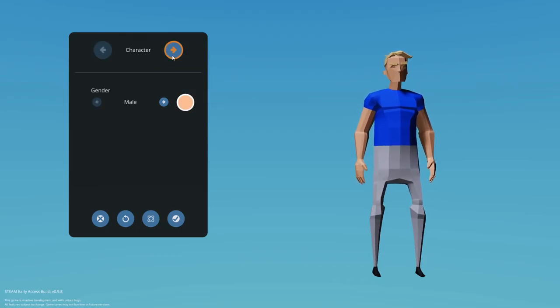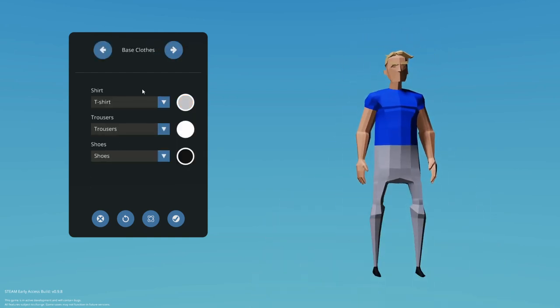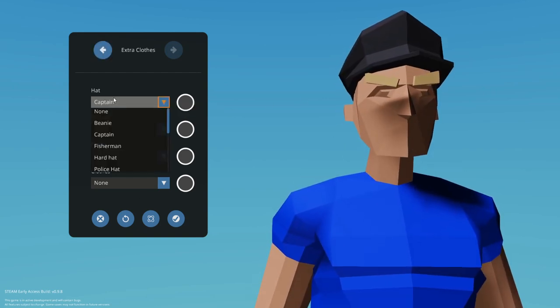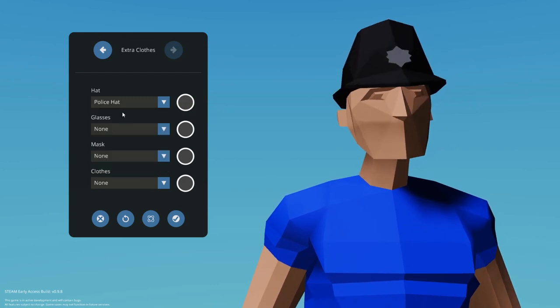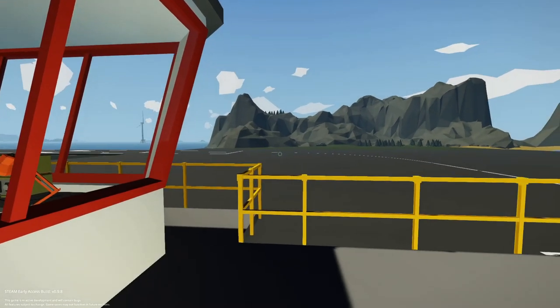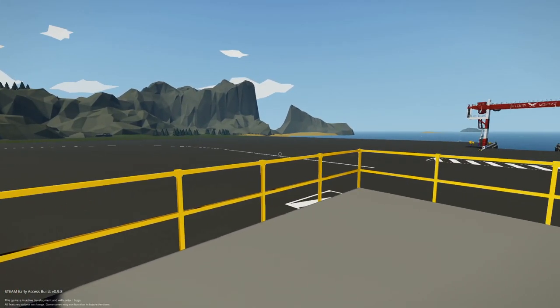Now that we are loading into our first game of Stormworks, we have a character customizer. You can change around clothing, aesthetics, and whatnot — silly stuff like a captain's hat or a police hat. You can also randomize, reset, and exit. I'm just going to click complete to save my character setup. And we are now in our first world of Stormworks.